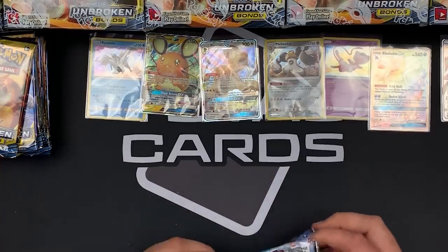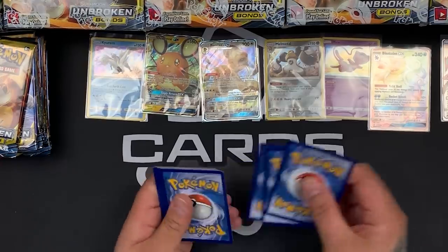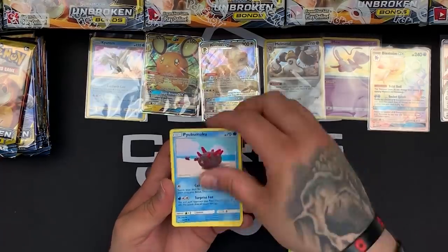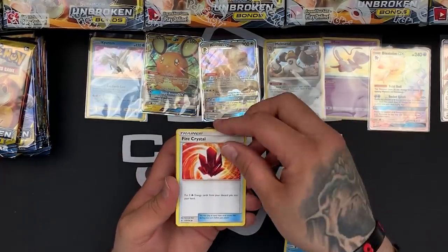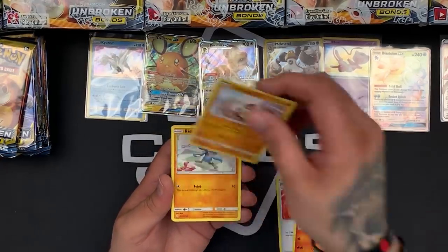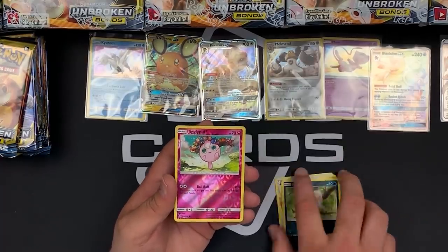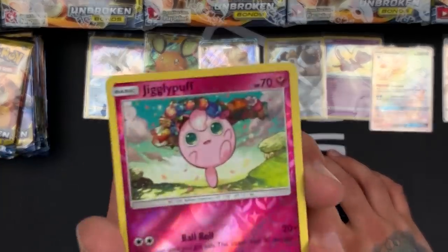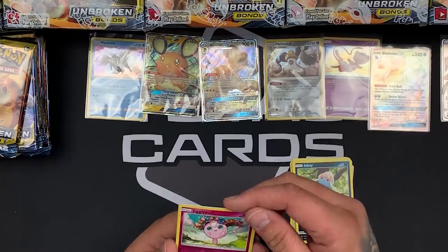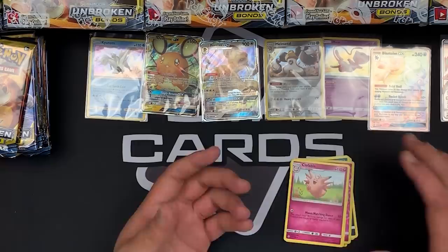If you want to see more openings, we did open a Team Up booster box prior to this video — check it out on our channel, we got some really good pulls. We've got a Dust Island, Fire Crystal, Pukimuku, Growlithe, Cubone, Riolu, Porygon, Inkay. Oh my god, that is awesome — reverse looking Jigglypuff with a little crown of flowers, like a flower chain. Our rare is a Clefable playing with the flowers. That is awesome.